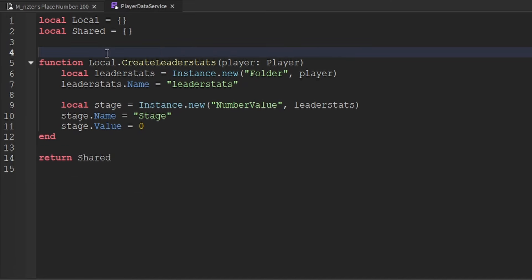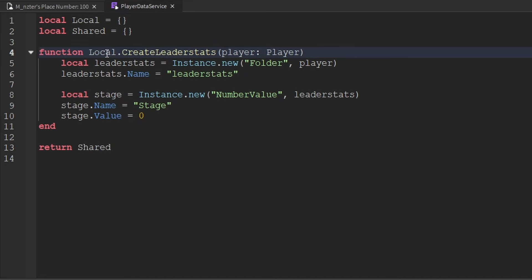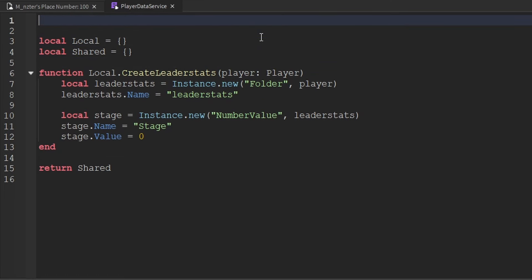Now let's use this function. We want to call it whenever a player joins our game. At the top of the script, create a variable called Players using game:GetService('Players'). This gives us the Players service, which provides functions, events, and variables for scripting player-related logic.